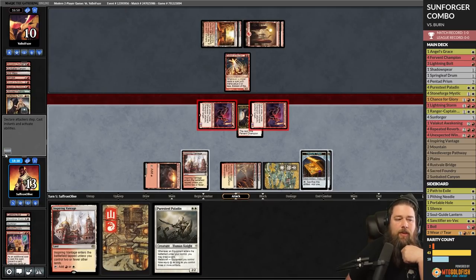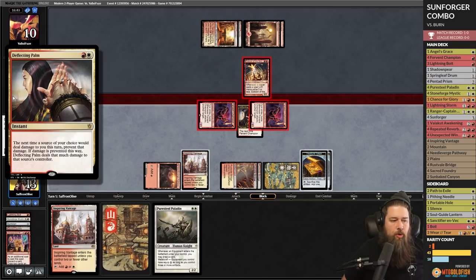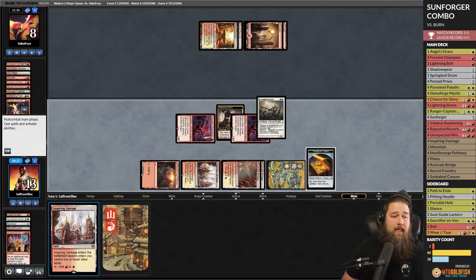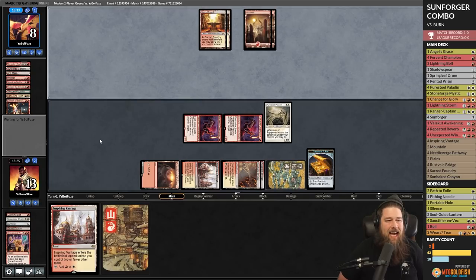Deflecting Palm prevents two damage and hits them for two. I really wish we'd hit something better off this Windfall. Eidolon is still chomping along. One, two, Pure Steel Paladin — and maybe we end up winning the boring way. We'll take it against Burn.